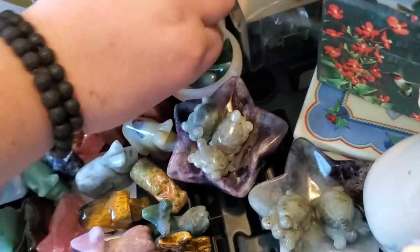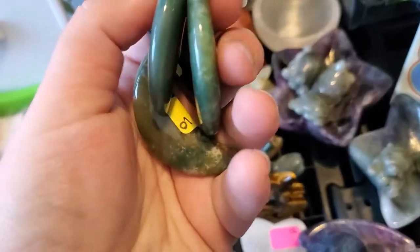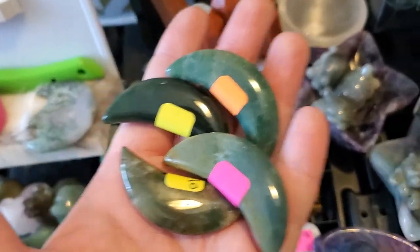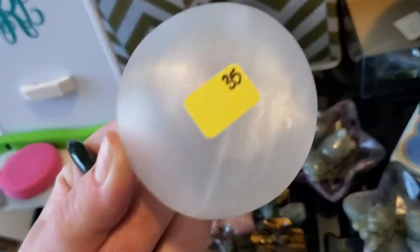And then I have these little $10 moss agate moons. If you want pictures of stuff so you can pick a number or anything like that, just let me know. I have one little selenite bull — he is $35.